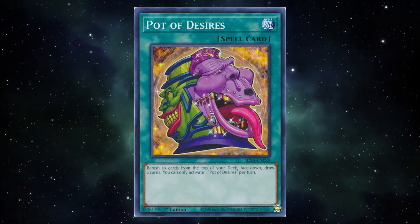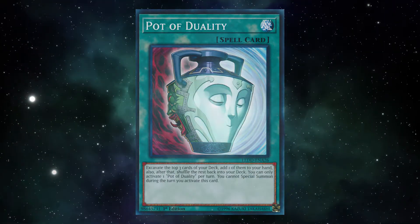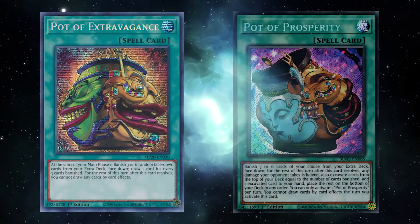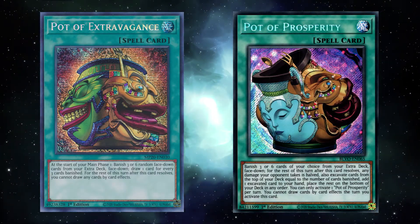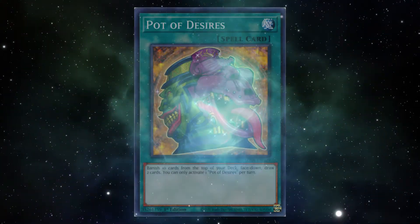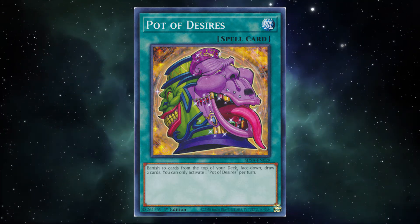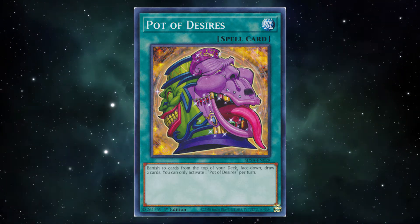Desires is a special one amongst the Pot series of cards. Duality will prevent special summoning the turn you activate it. Extravagance and Prosperity both prevent drawing more cards that turn, and Prosperity also cuts the damage your opponent takes in half. But Desires only has a once-per-turn clause. You can play Desires at any point in your turn and then do anything else you want. Just don't cheat.